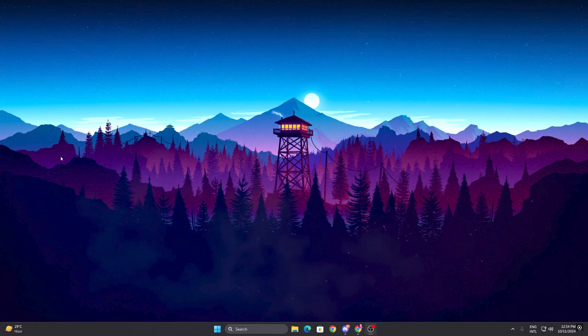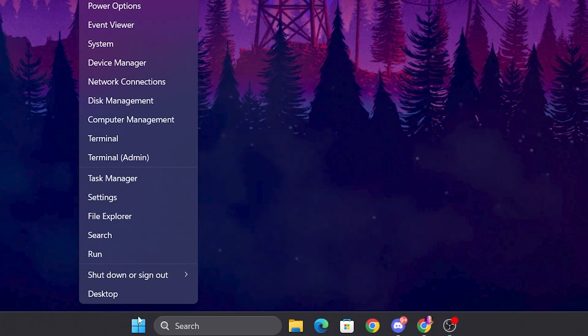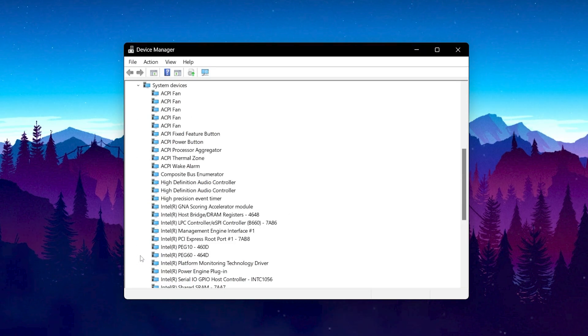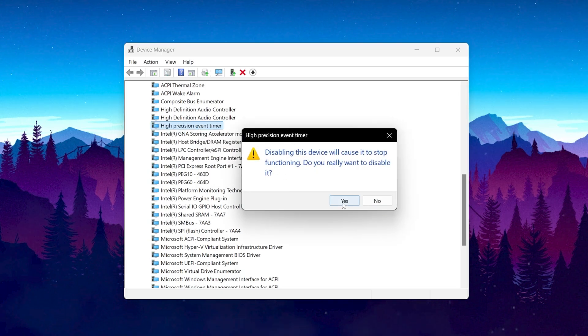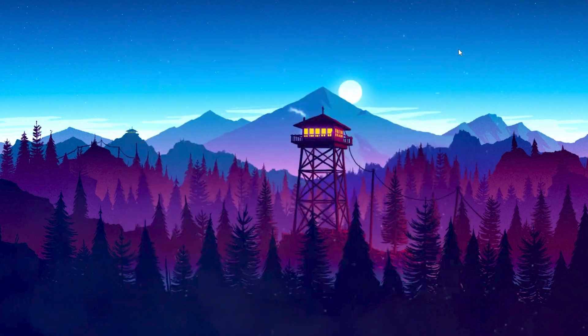In the next step, we are going to disable HPET on our PC. Right-click the Windows start icon and open Device Manager. Find the 'High Precision Event Timer' device, right-click it and disable the device. This will help fix high CPU usage, fix FPS drops, and give you more FPS in Fortnite. Close out of Device Manager.